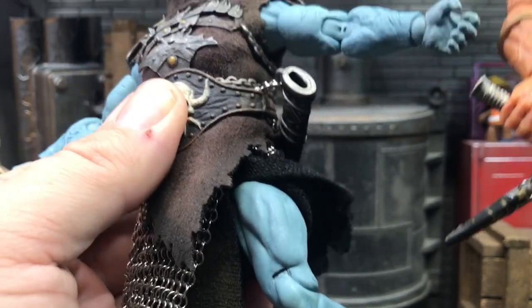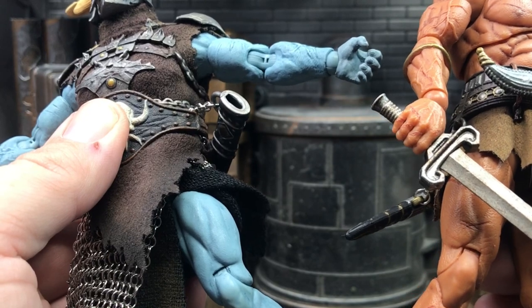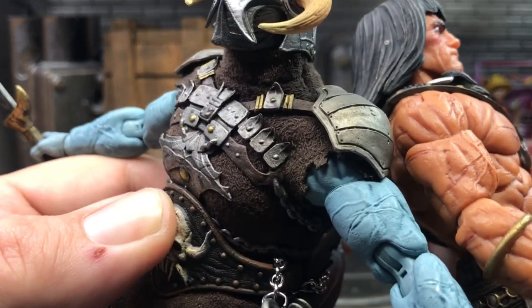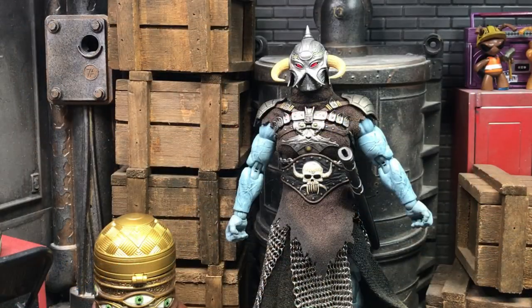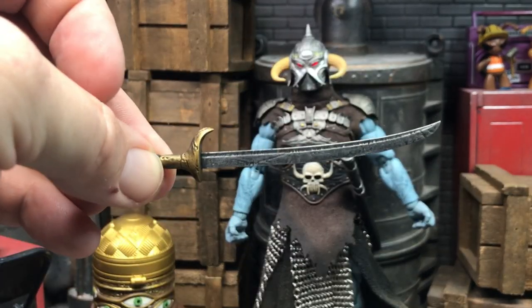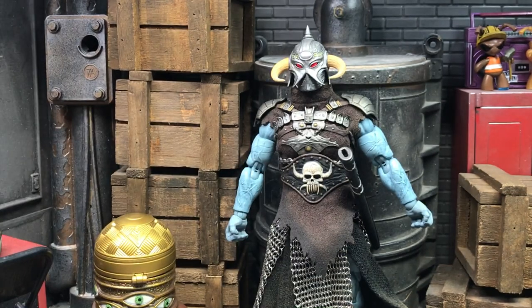I'll bring in Conan for a little more visual comparison. The arms are obviously a new sculpt, but they are very similar to Conan's. Let's briefly go over the weapons, starting with his scimitar — this one is also a lot like Conan's sword and shares a lot of that great detailing and paintwork.